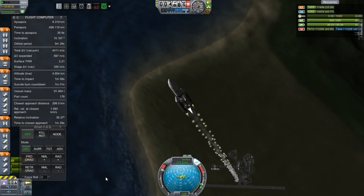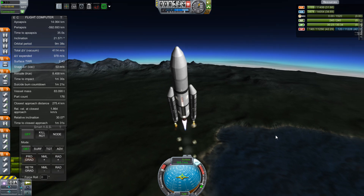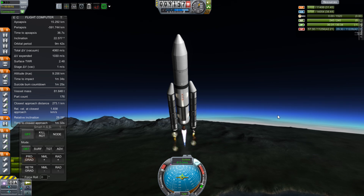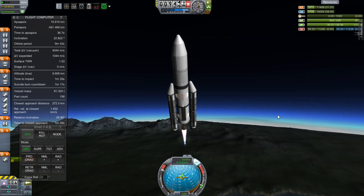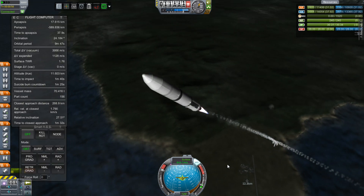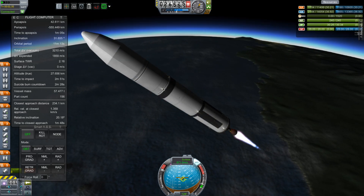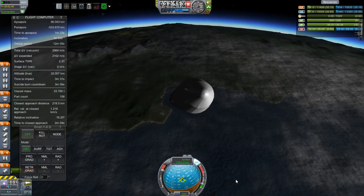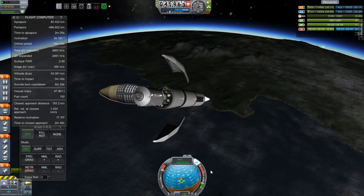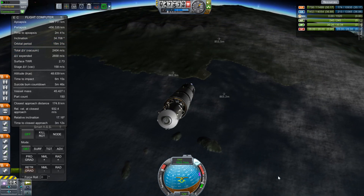Heading for the KSS atop an Ariane 5ES rocket, ready to deliver cargo including life support with precious snacks — and water too. This is mission number 71 of 143 missions, which puts us roughly at about halfway done with the Gateway Project. On my EVA list, at this point in our history, we are at mission EVA number 104 out of 175, so we're more than halfway done on the EVAs.